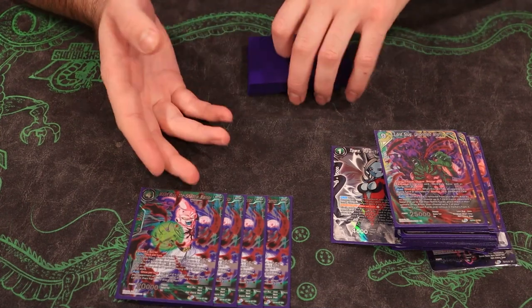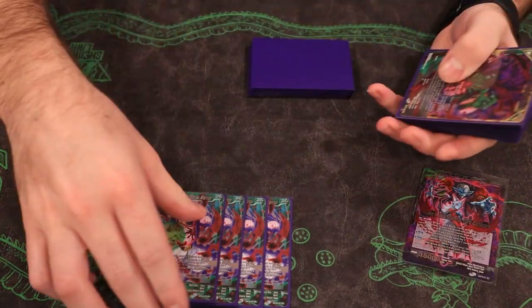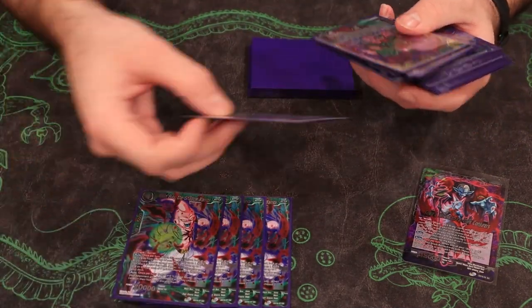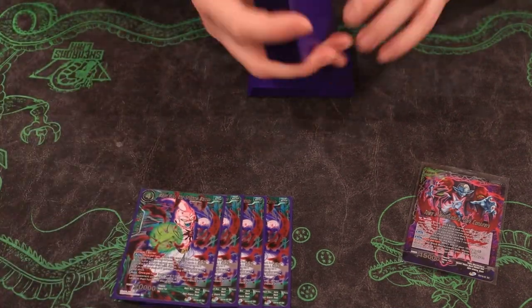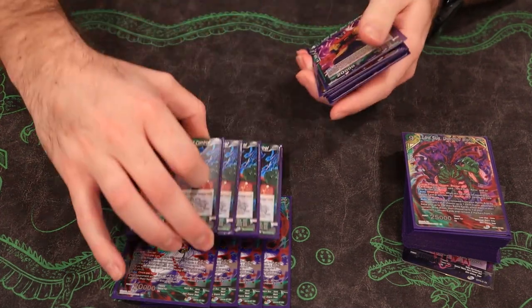So we have our best card in the deck here — the Majin Buu. On play, you get to look at the top seven cards for any of your Xeno cards and play one of them. He's really good with the Janimba chain because you just get to get him out for more bodies. He can also bring out the nine-drop, but the primary target for him is going to be the six-drop Slug, which we're going to show you right now.